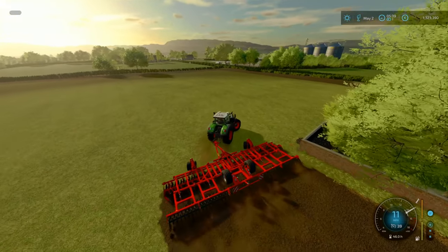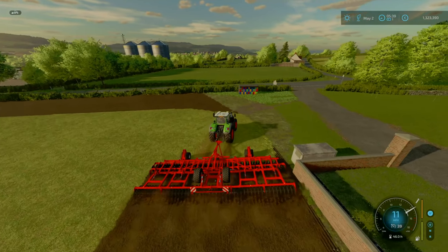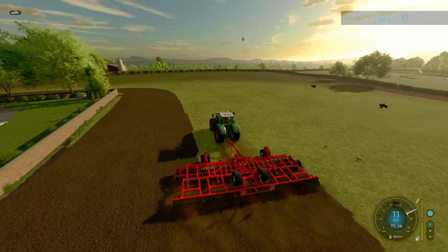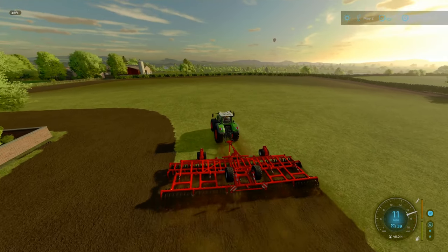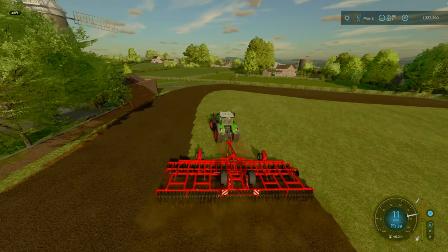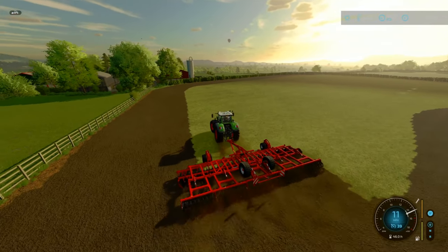I'm going to try an experimental header - basically one of those headers that folds up. Hopefully that should help us fit down lanes during transport. The actual harvester for the beets is 660 grand, and that's not including the 600 grand debt we've got. I'm going to get that paid off this year as well. We've got a lot of work to do, so I'll do a timelapse of getting the cultivation done.